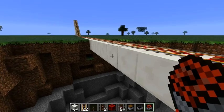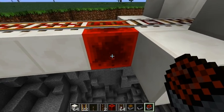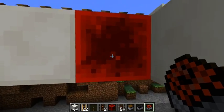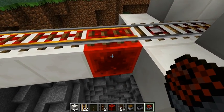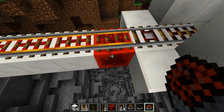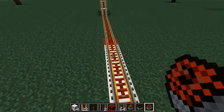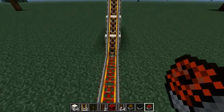There are a few new blocks in this snapshot with regards to rail and redstone. First of all, there's this redstone block which basically acts as a giant torch, which is always on. As you can see, it's quite nicely powering this powered rail, and so is this one, all the way up to here.